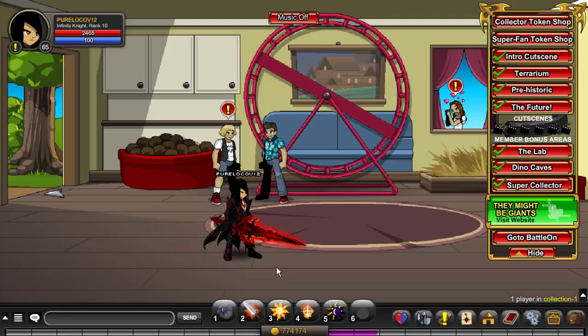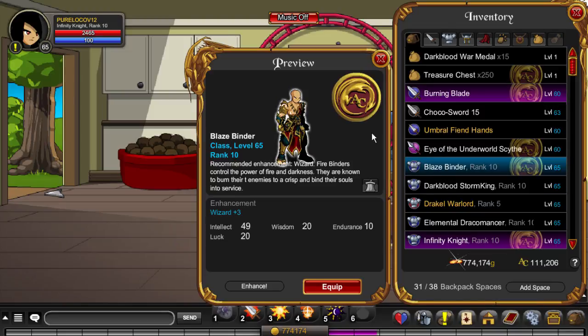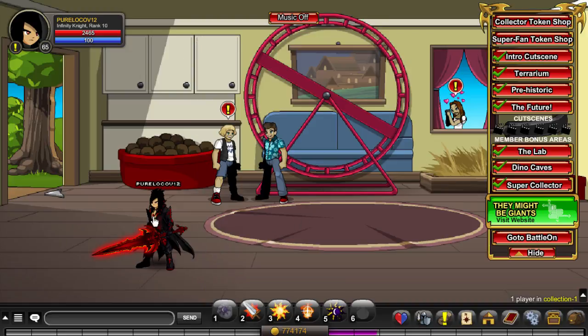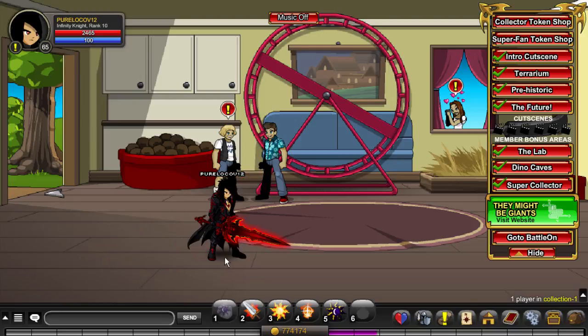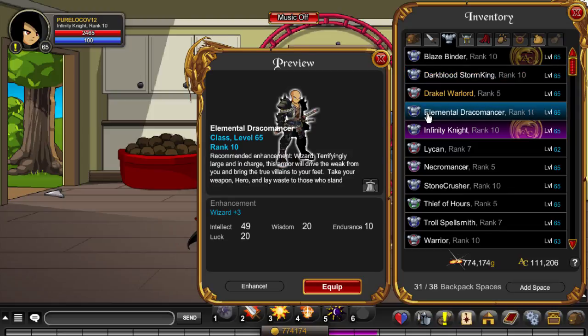Once you have Scarletta and maybe the Collector class, you'll want to get a tier one class — basically a rank 10 class. There are two tiers: tier one requires one rank 10 from a faction, like the Lichen class. A tier two class like Blaze Bind requires many more ranks — Pyromancer, Etherstorm, and others. For low levels, I recommend Dark Blood Storm King and/or Element of Dracomancer.